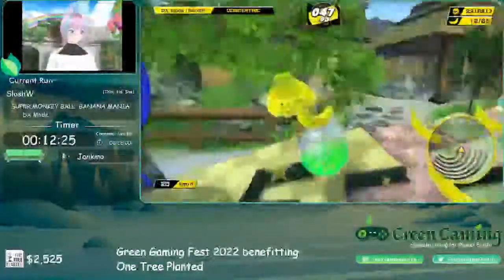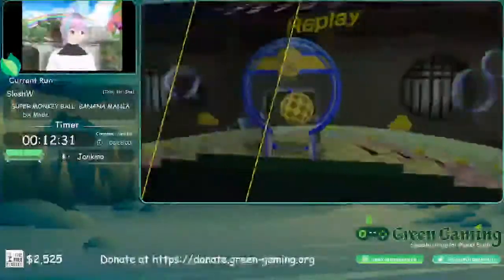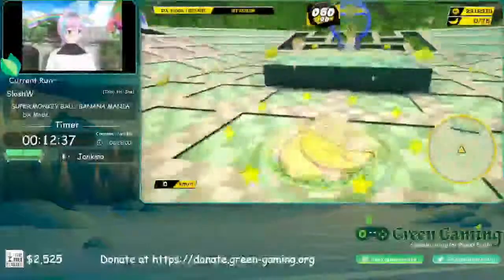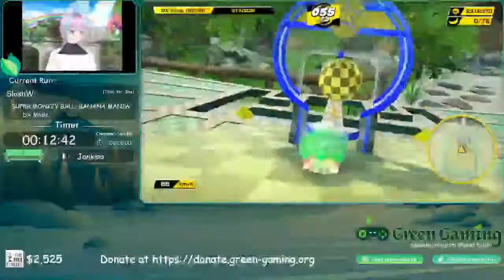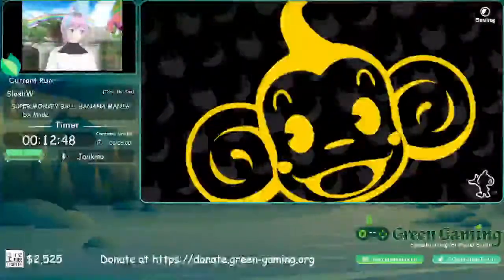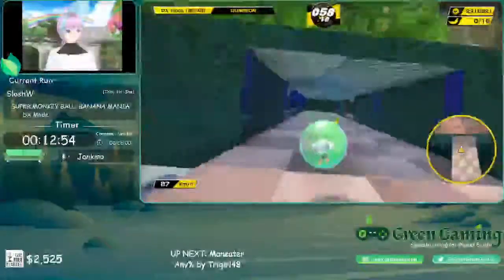We didn't get any layer skips on Concentric. Concentric is a finicky stage — you usually want to skip as many layers as possible, but sometimes the monkey just wants to take a nice leisurely stroll. The next stage we can skip literally the entire stage just by backing up and clipping up to the goal. That's a fun strat; it's a really hard and long stage without it, so I'm very glad it exists.